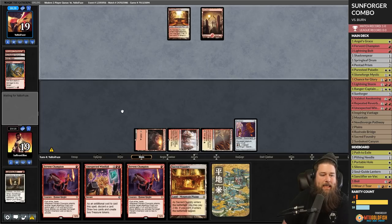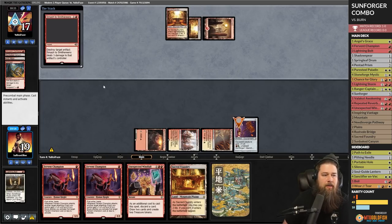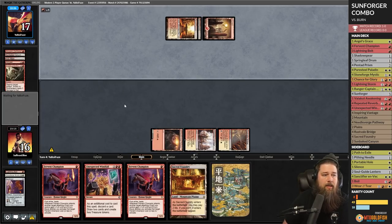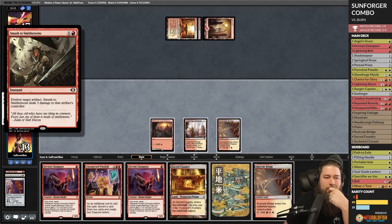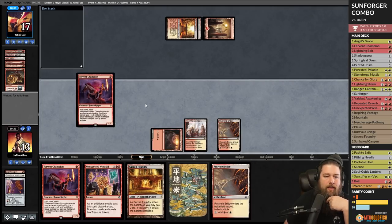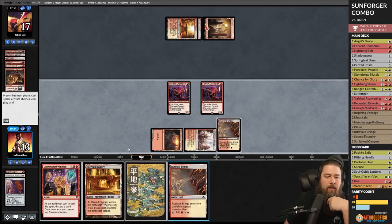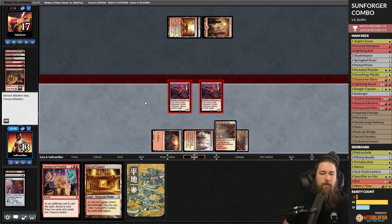Opponent Rift Bolts, we put the Sunforger into play, and now we wait. We need four mana to start the combo. Sacred Foundry — opponent plays Smash, which wrecks our Sunforger. Now we need another one. Skewer too — that was annoying. We could double Fervent Champion attack, or just Unexpected Windfall.